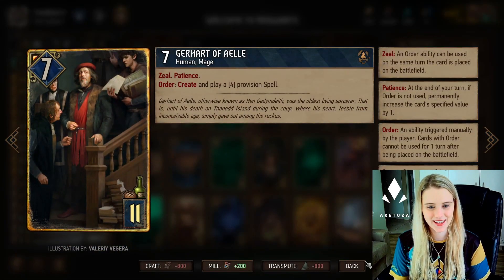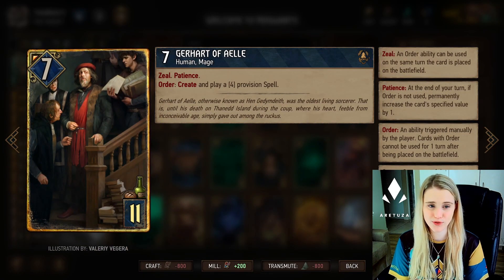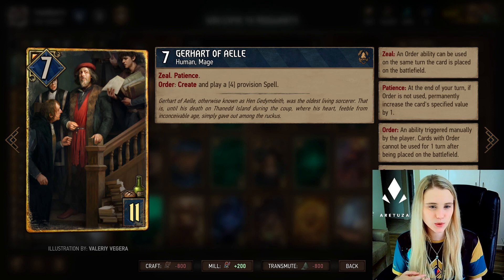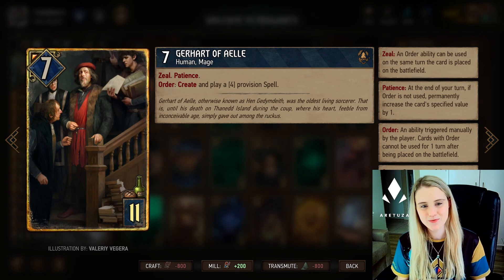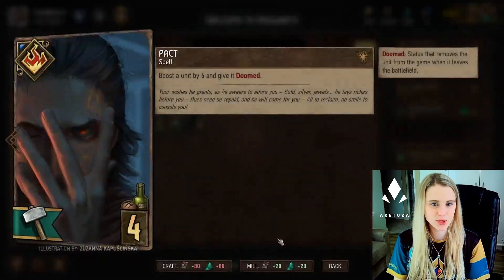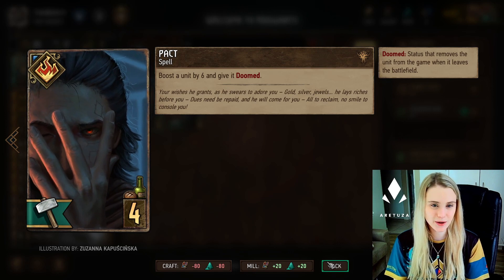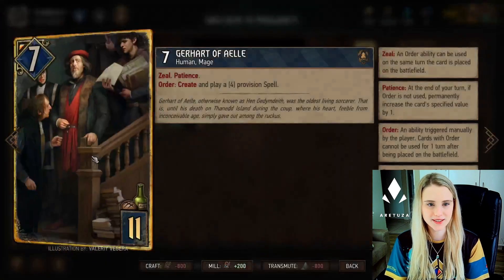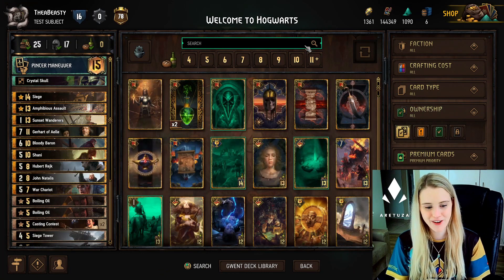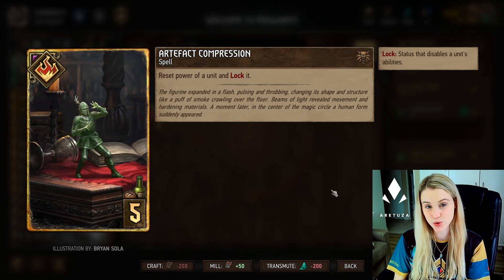Then of course we have Garard of Ale. Garard is quite a nice card - he has Patience as well, but a lot of the time you'll use him right away because he is just worth so much that you can't really afford for him to die before you use him. He will create and play a four-provision spell. Normally the four-provision spell you'll be drawing is Pact, which boosts a unit by six. If you are sure he isn't going to die, you can keep him on the board for one turn, since he has Patience, increasing this to a five-provision spell.